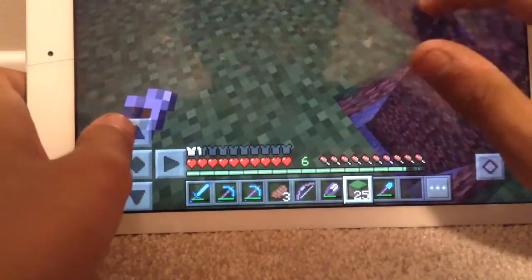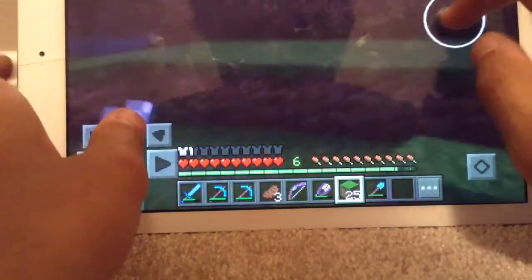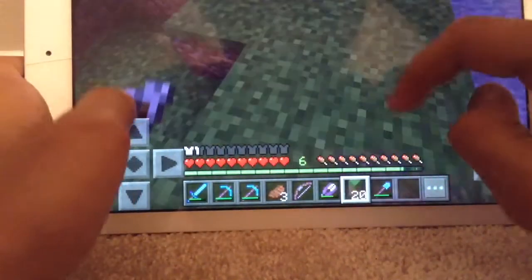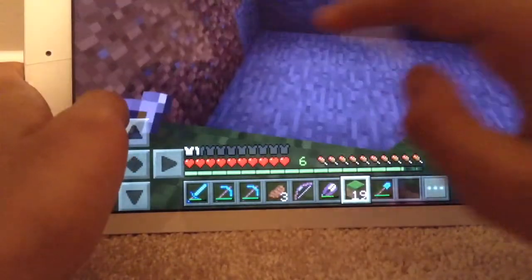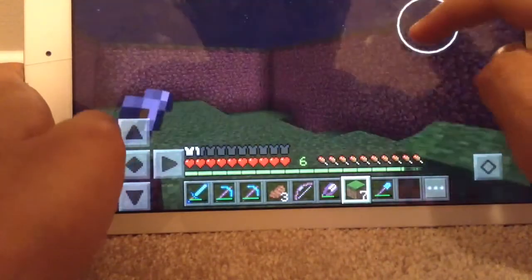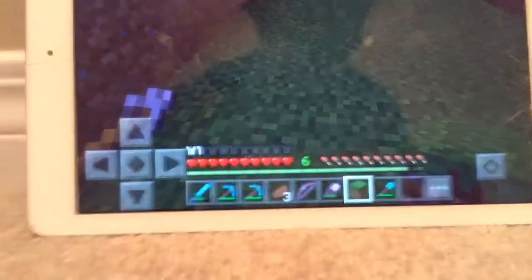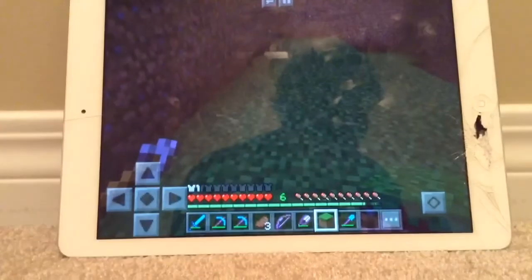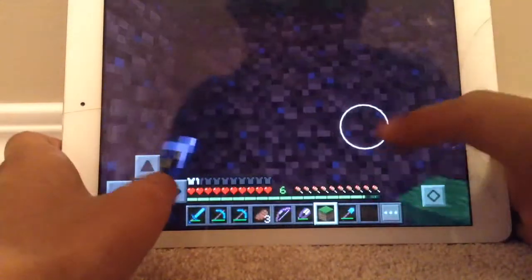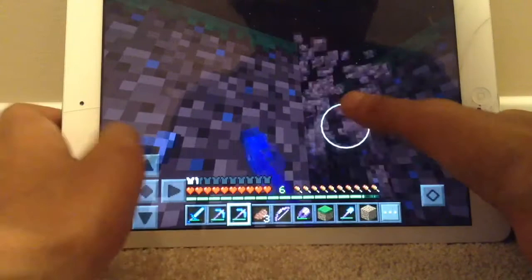Okay, there we go. I don't know what I'm going to put here but maybe I can put a fountain over there. Yeah, that looks good. Now I'm going to try to add some wood decorations to it.